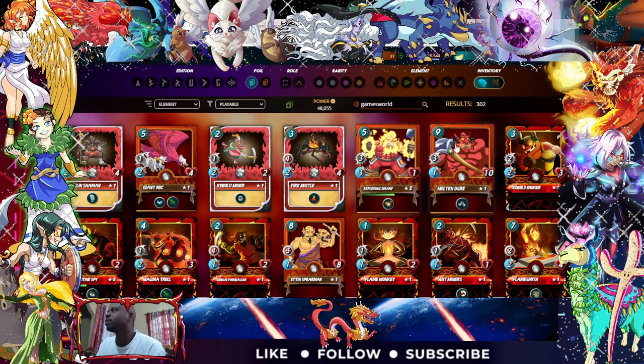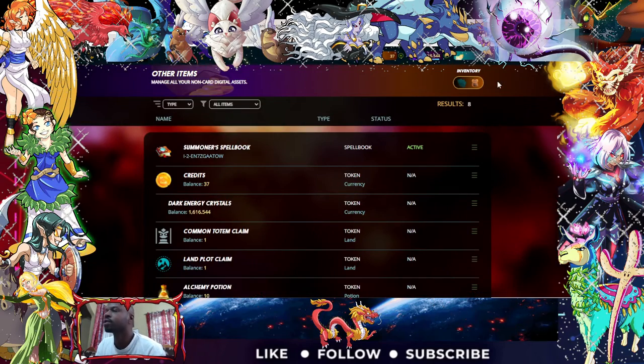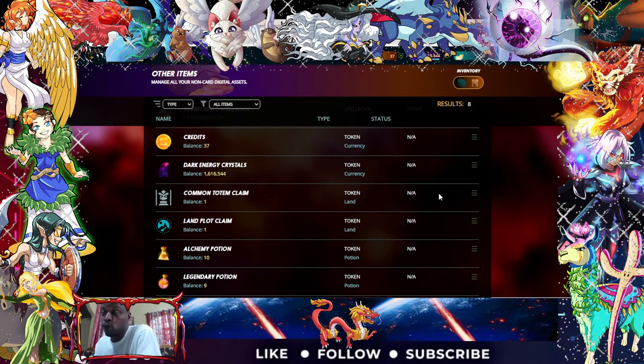If you have purchased a piece of land and want to check on it, you go to the inventory — that will be on the top right-hand side of the screen where I have the mouse. You click on 'Others.' You may see that I have one totem, one totem, and one land plot claim. As I say, it's a game and anything can happen, but the thing is to have fun. I have one land plot and one totem to put on the land, which will give it an added boost. That's where you find your land in Splinterlands on the game itself.